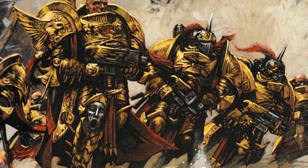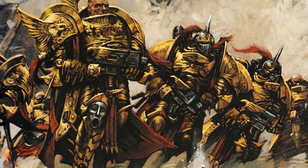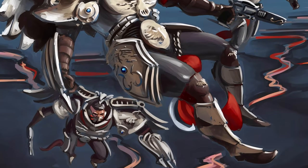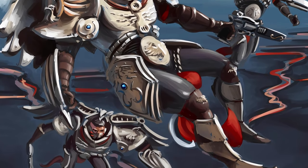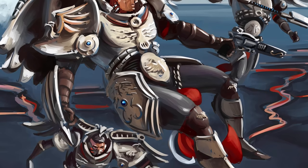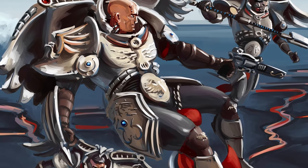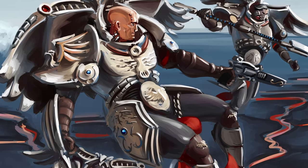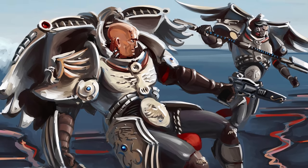Beyond that, this Custodes type is quite rare. An even rarer and honestly quite odd Custodes unit is the Venetari — these guys are basically just Custodes with wings. I think GW is just trying to make a Custodes version of Space Marine jetpacks and this is the result. Imagine going up against a Custodes force thinking about your best strategy, then BAM — golden pigeons of death come out of nowhere and absolutely shit on your tits. That's the Venetari.